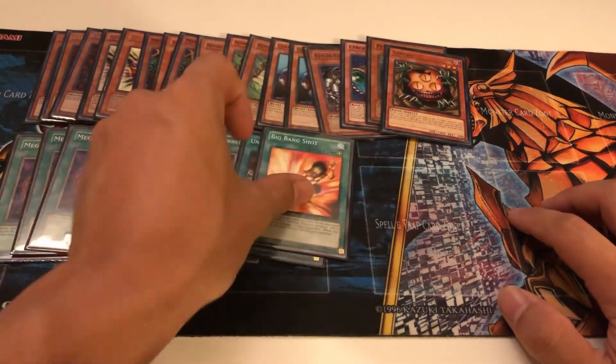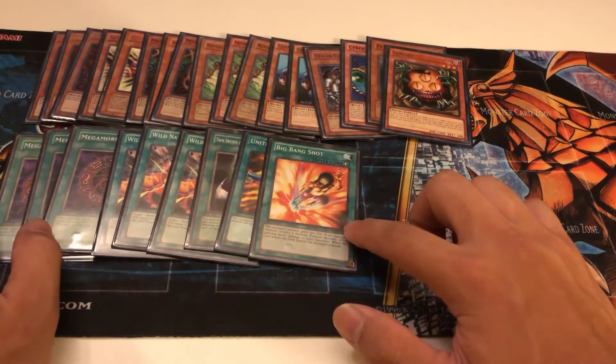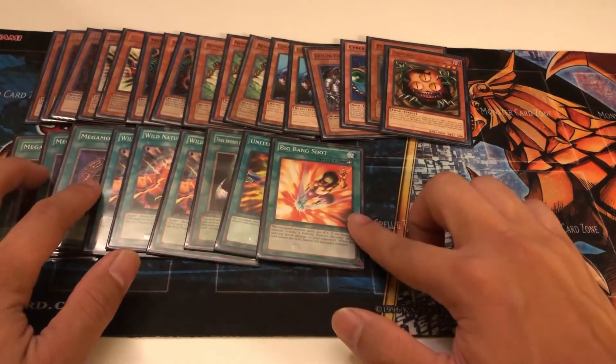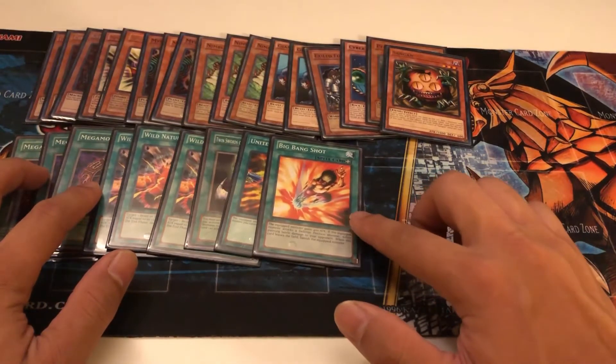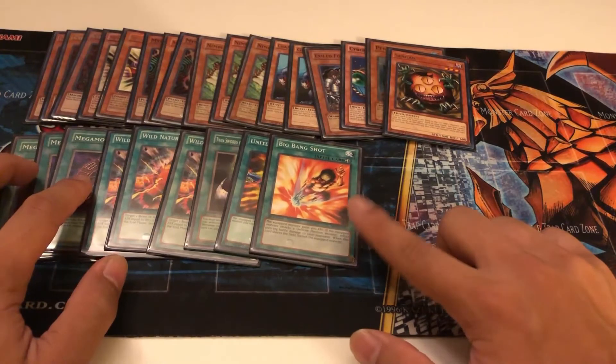In case they have a face-down defense position monster and you have some of these equip spells, you can at least poke them really hard in defense. Even if it is a Cyber Jar they had face down, you might win with just that poke.